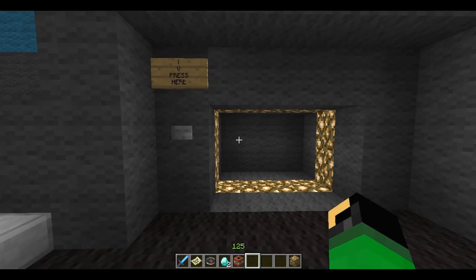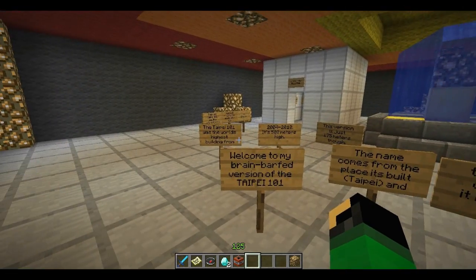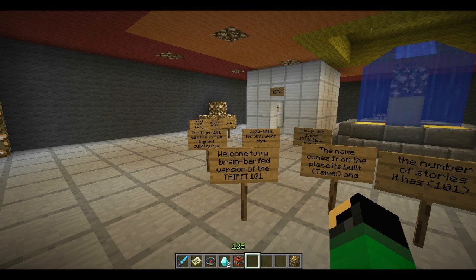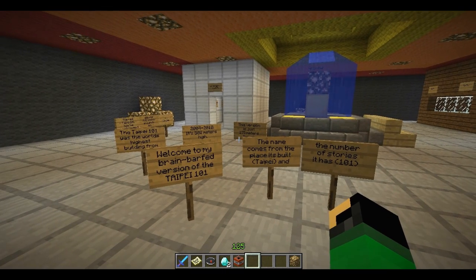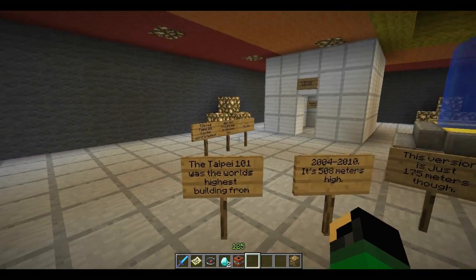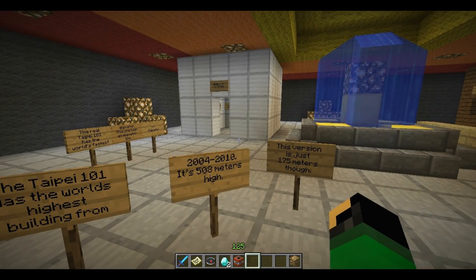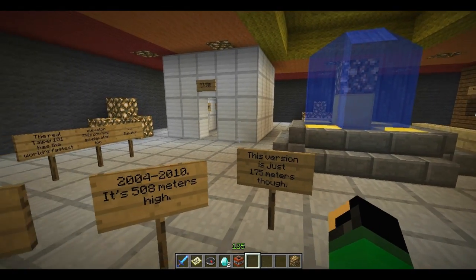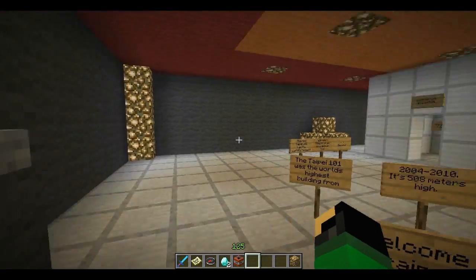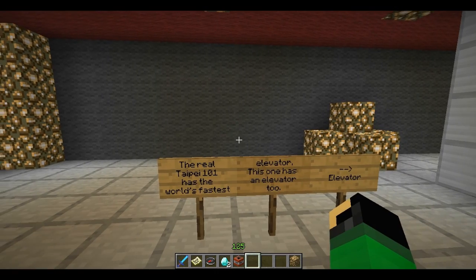Press here — let me in. Welcome to my brain-bought version of the Taipei 101. This comes from the place it's built in Taipei — 101 stories. World's highest building from 2004 to 2010, it's 508 meters high. The version is just 175 meters high though. Accurate enough, man. The real Taipei 101 has the world's fastest elevator — this one has an elevator too.